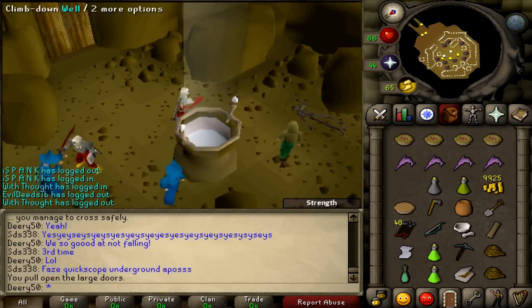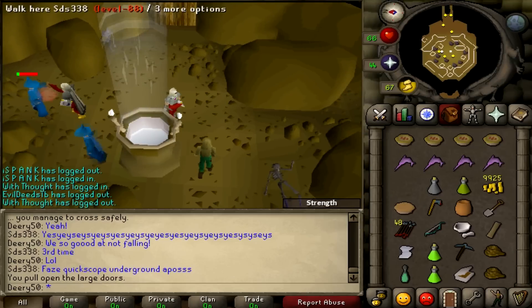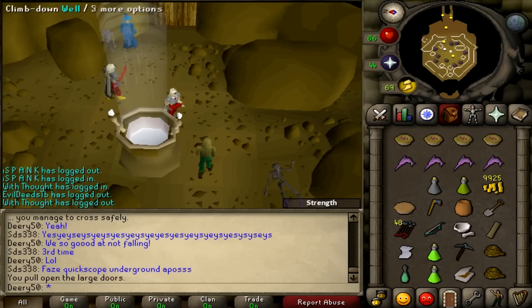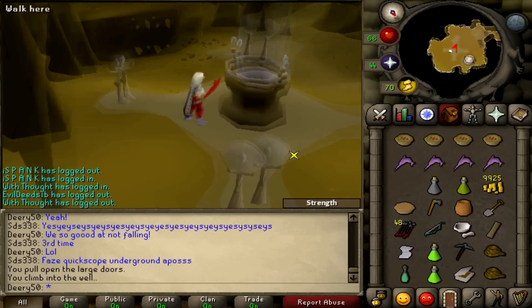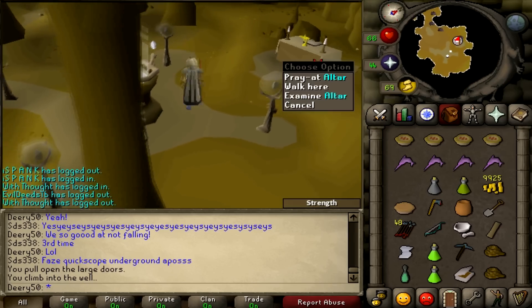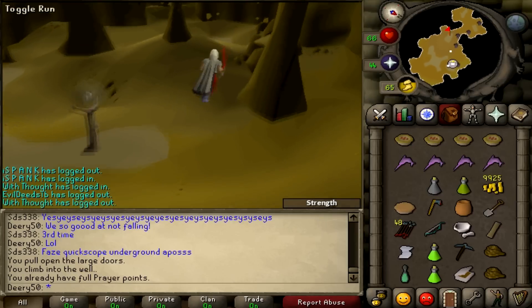Can I climb down the well? You're killing the wizard — I'm sending you out of the Underground Pass. Alright, so this is a method to getting 99 strength apparently. Climb down the well. We can recharge our prayer here. You already have four prayer points, but might as well.